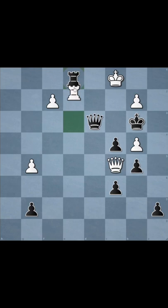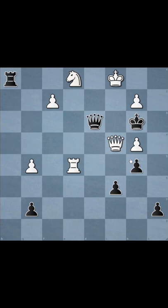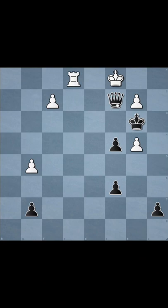The only way they can really prolong the game is by playing this, but it really only prolongs the game by one more move, so it doesn't make any difference. Decoy the rook and there we go — queen c2 mate.